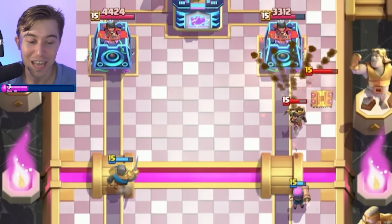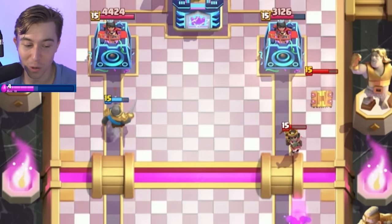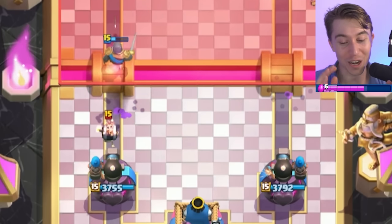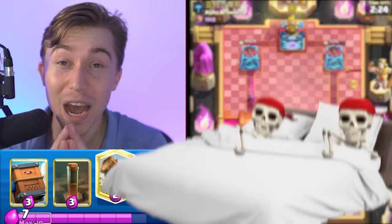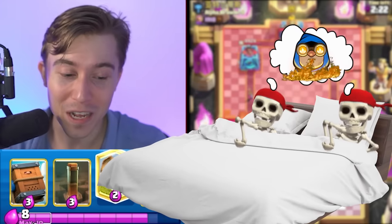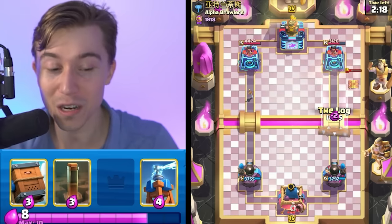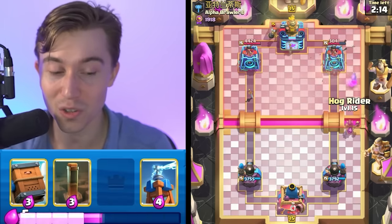He wasn't able to drop it down fast enough. Since we have Cannoneer, it should be able to one-shot the rest of this Little Prince. The biggest benefit of running the Cannoneer is how good it is against almost every win condition in the game. Wall Breakers get slaughtered — they're a two-elixir card that targets buildings and typically connects on a Princess Tower, but that does not happen in the face of a Cannoneer.